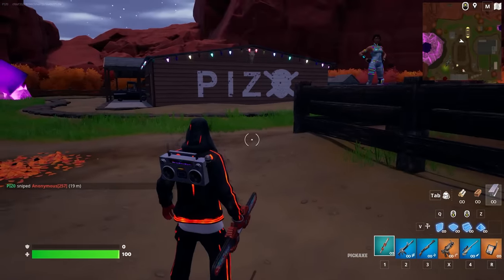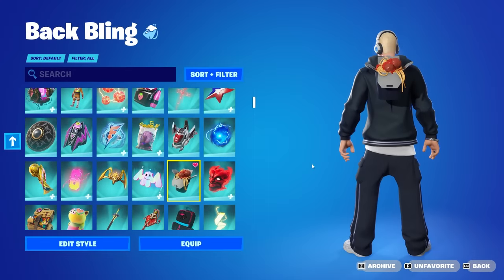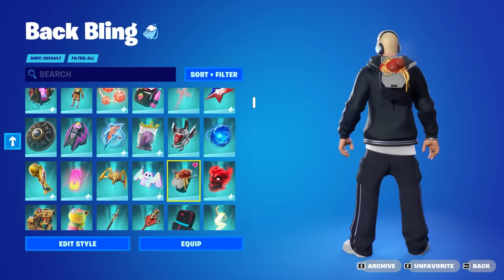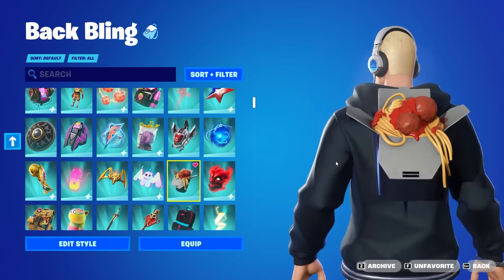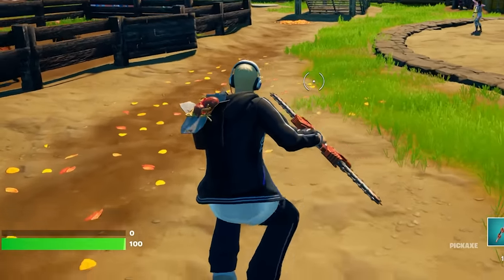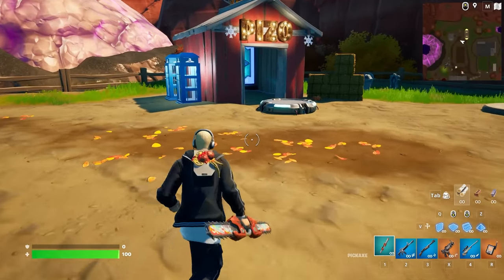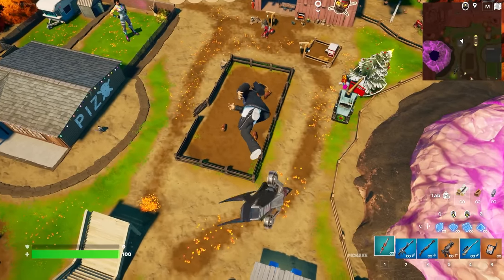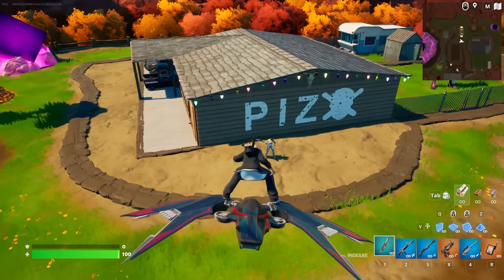Now let me show you what happens when you have the headphone style equipped. Before jumping back in, this is the second back bling called Mom's Spaghetti — you can see some steam coming off it as well. The physics on Mom's Spaghetti are really fun. I was hoping for some sauce to fall out and splash around, but I don't see that happening. I do like the physics with the noodles for sure.